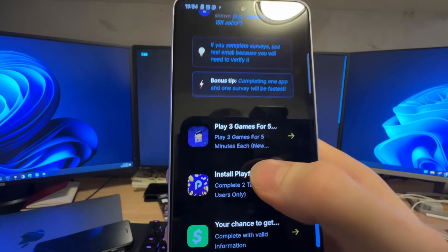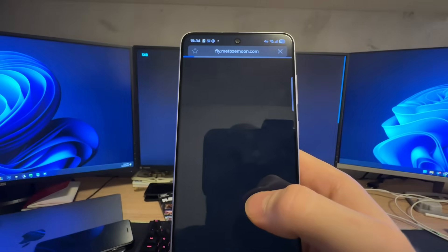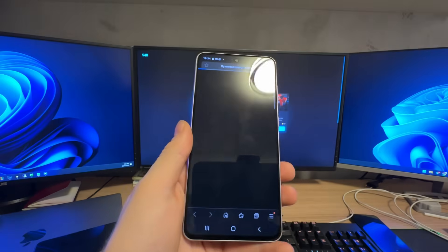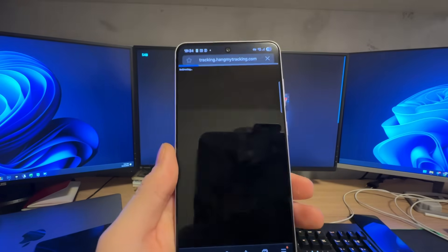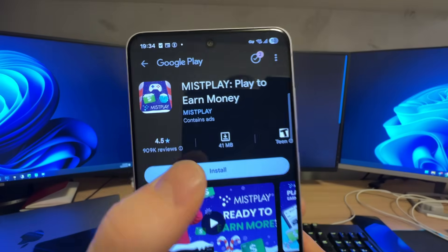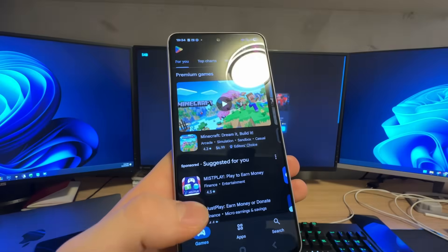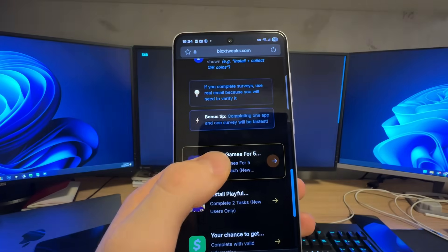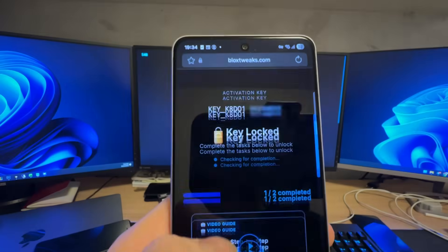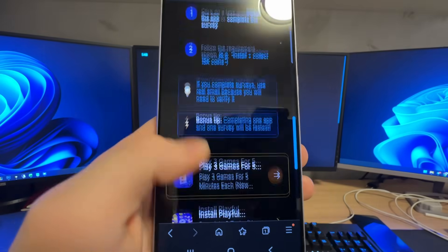You only need to follow the instructions below each app in order to successfully get your key. I'll click on the first one and be redirected to the Google Play Store. All of those apps are free to use from official publishers. You need to install the app and play three games for five minutes each.